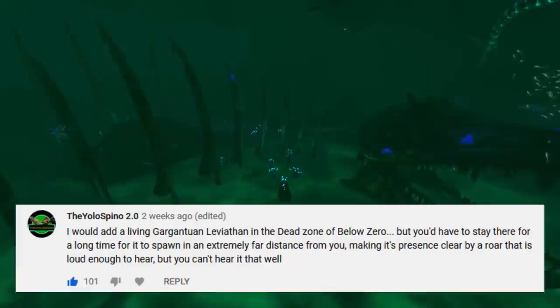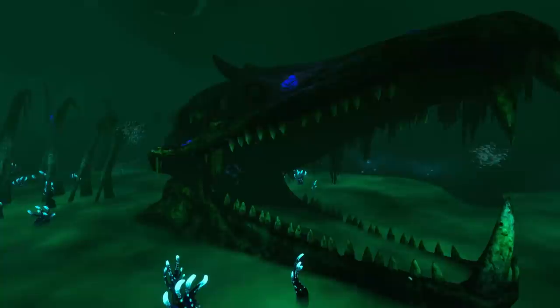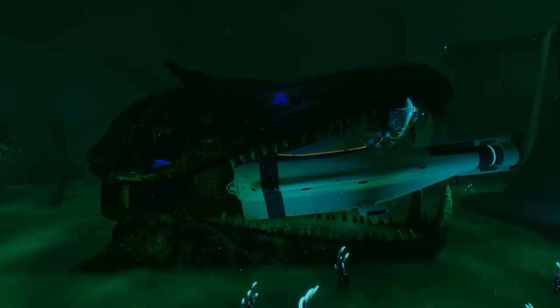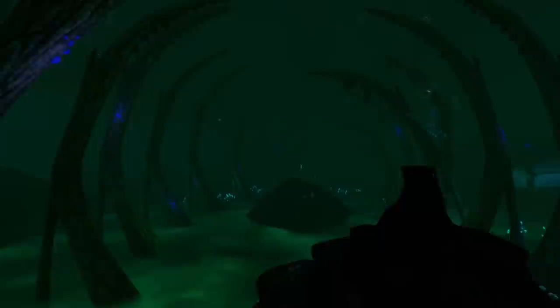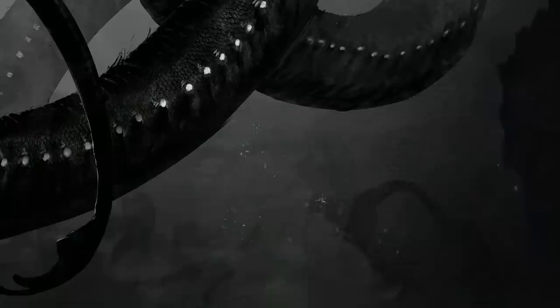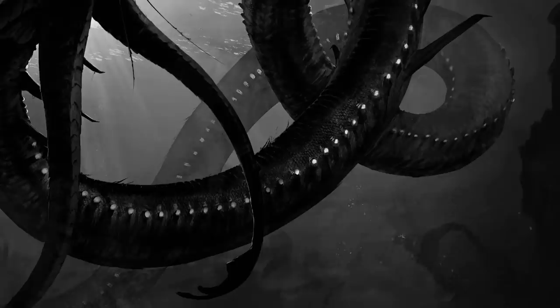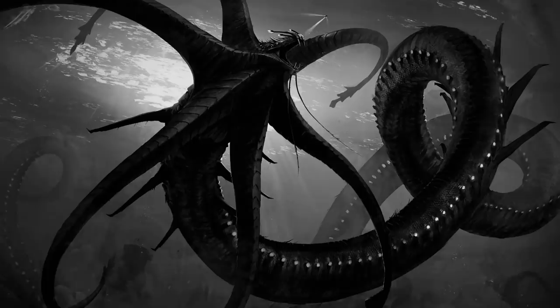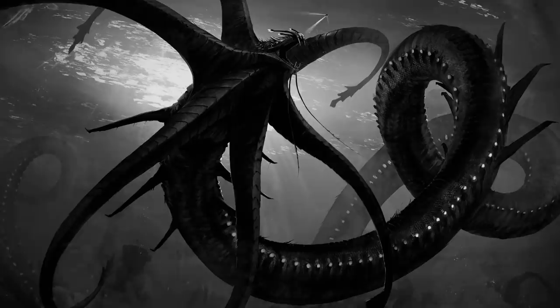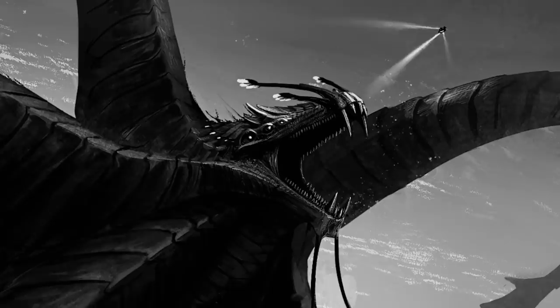And finally, the thing most of you would want to add to Below Zero was suggested by Yolospiner 2.0 — great name. A living Titan Leviathan. This beast, whose skeletal remains can be found in the Lost River, could easily swallow a Cyclops and would have preyed on most other existing Leviathan species. This thing would have most likely eaten a Sea Dragon for breakfast — and the part we see is actually only a third of its actual length. Thomnia actually went out of his way to create concept art with the help of Tapwing, so we could have a reference of what it could look like if it was still alive. It would definitely bring the scare factor of Below Zero to a whole other level, knowing that that thing is out there somewhere, waiting for its prey — you.